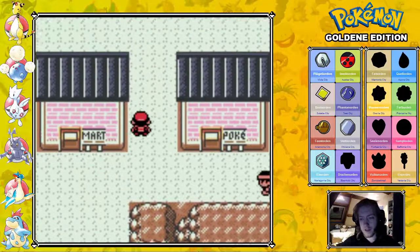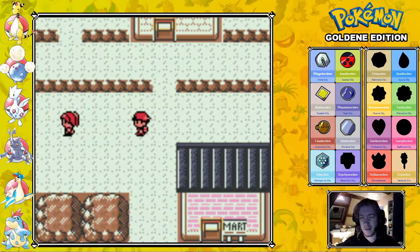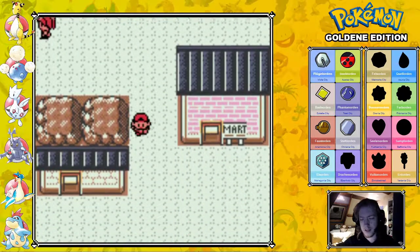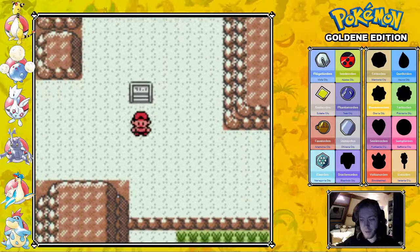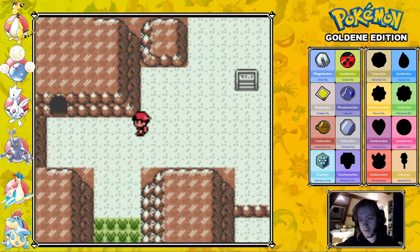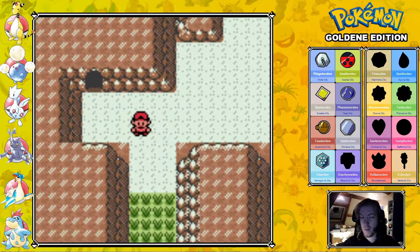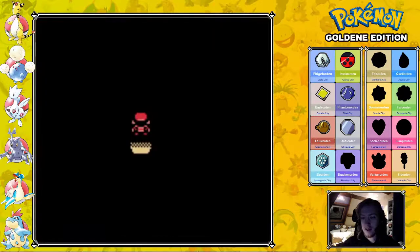Now that we're here in Blackthorn City there are a few different things we can do. We can explore south of here — there's a big route, Route 45. Some interesting Pokemon here: Skarmory appears here, although not in Gold because it's exclusive to Silver and Crystal. We can explore that later as well. I have decided to go for the gym first.